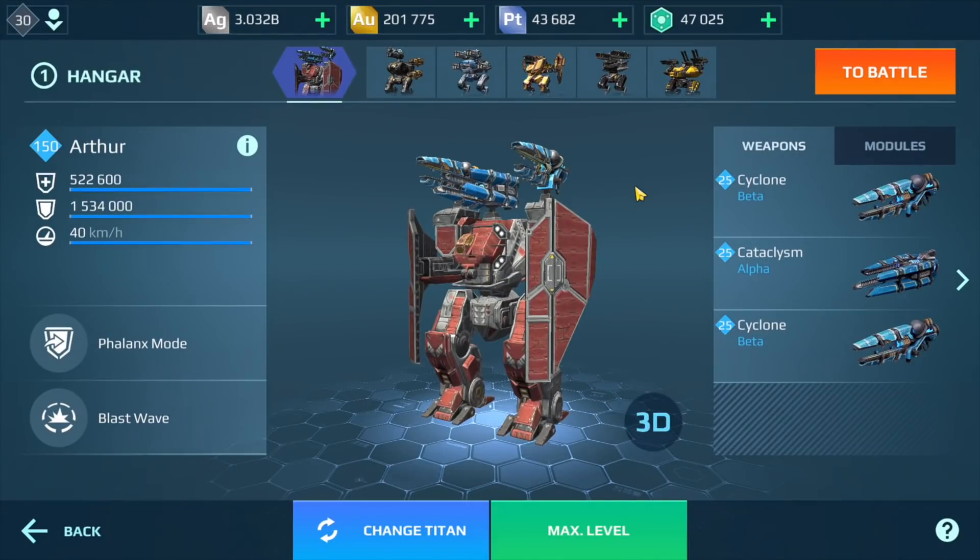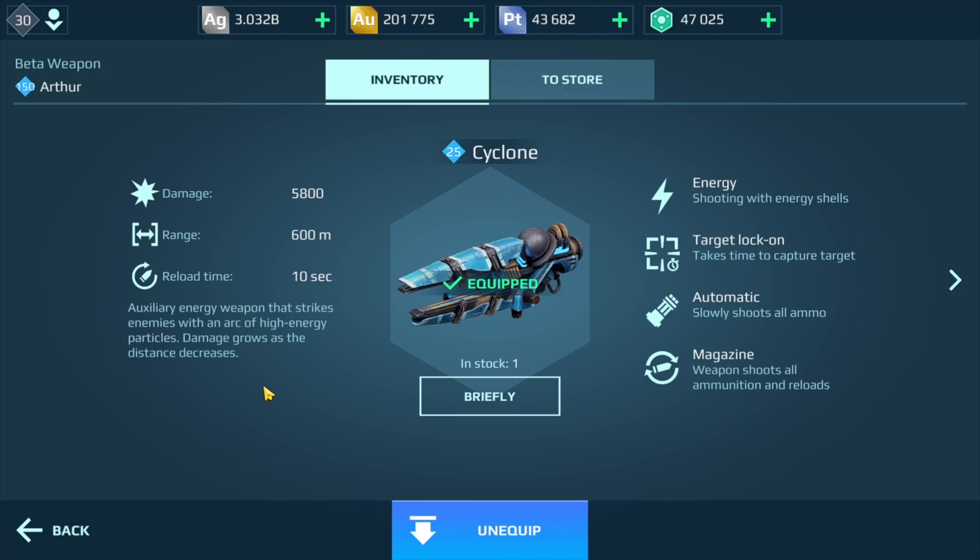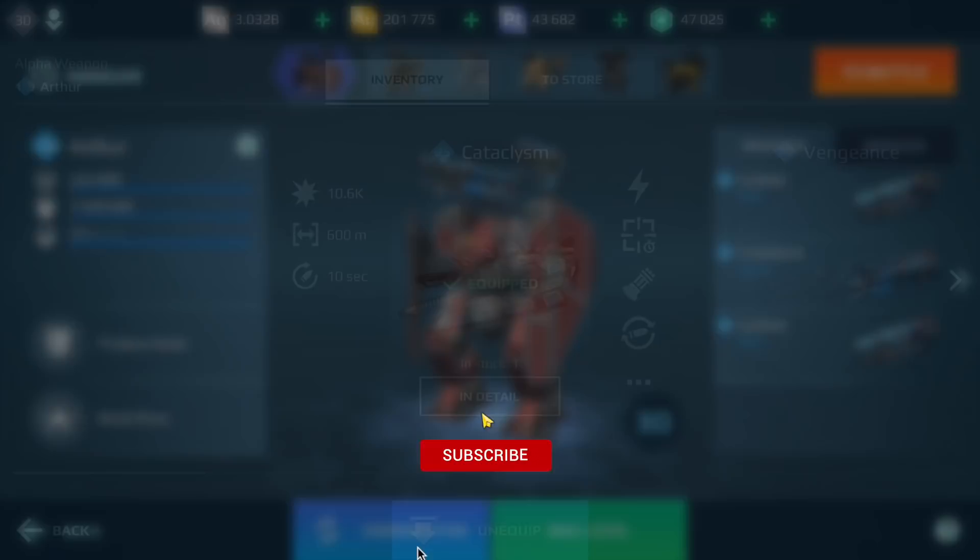Today we're going to be taking a look at the Arthur with these new Titan weapons, Cyclone and Cataclysm. For those interested in stats and stuff, these are the stats at max level — this is for the Cyclone and this is for the Cataclysm.